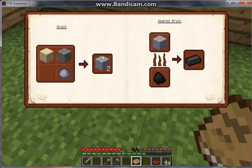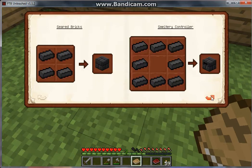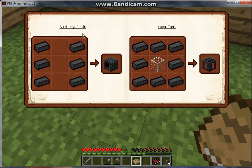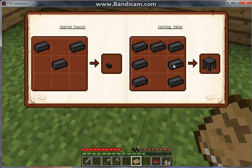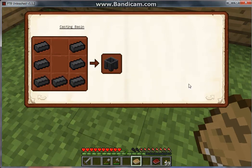This is how you make seared bricks. First you need to make grout with sand, gravel, and clay — that makes tube grout. Then you smelt that in the furnace to get a seared brick. Then you can craft it into a bigger seared brick, and then make a smeltery controller, drain, lava tank, glass window, faucet or casting table, or a casting basin.